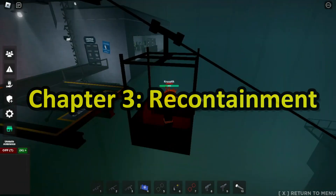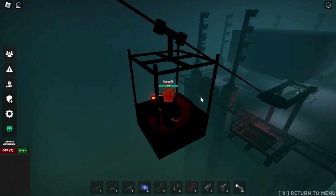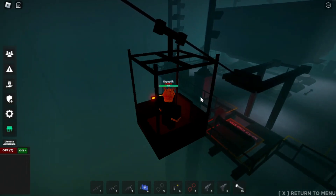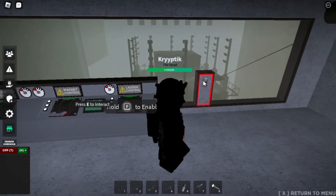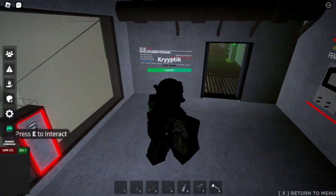Now we will be talking about recontainment. 106's containment procedure is a bit more complicated than most of the other SCPs, but it is still pretty easy to do. 106 can breach from a power outage, manually turning off the magnets as a CI, or leading 106 out of containment.